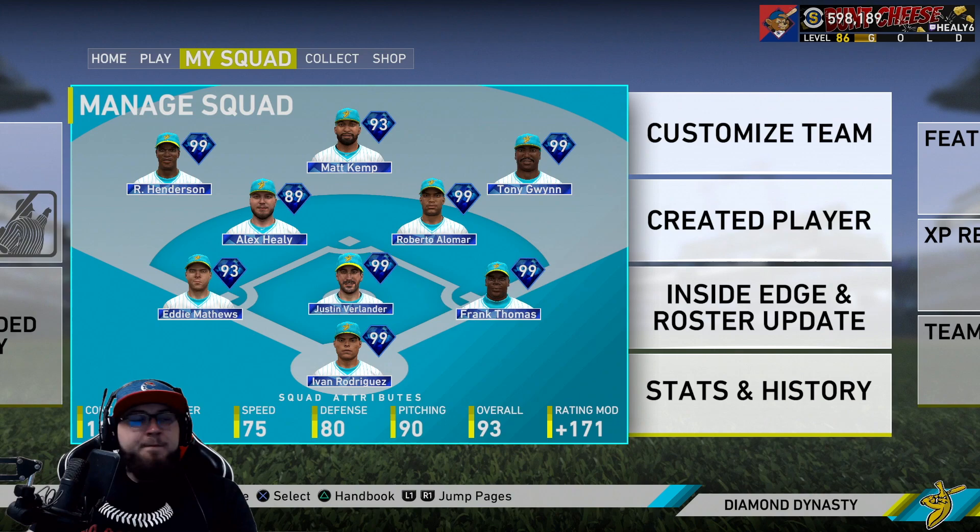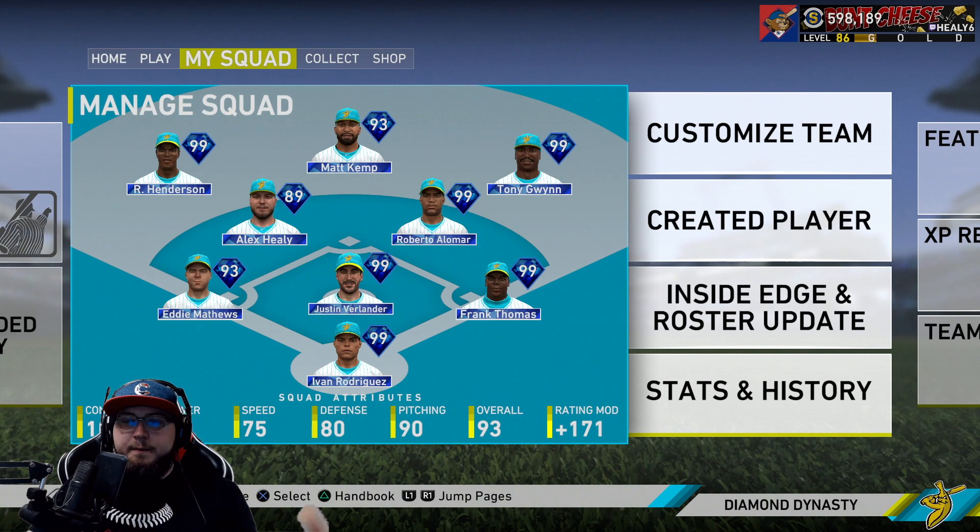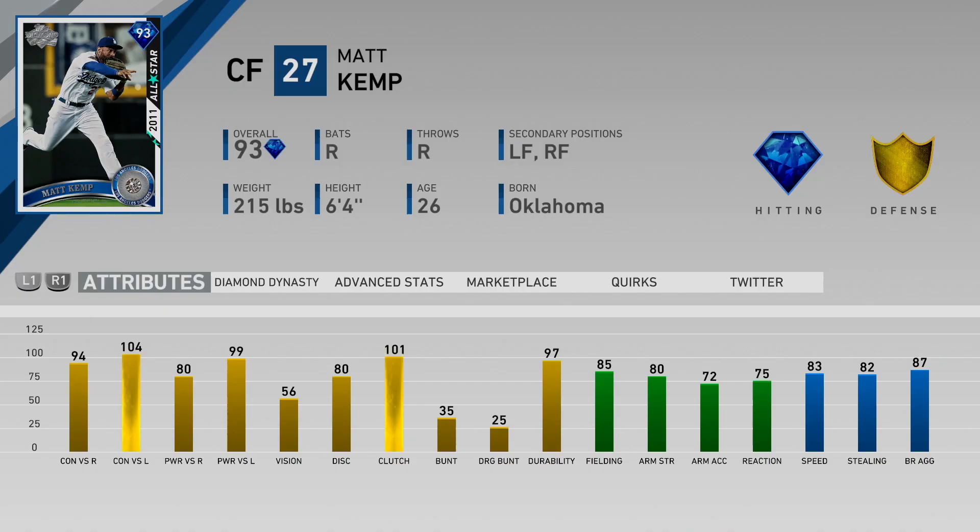What is going on guys, Healy here. Today we are playing a ranked seasons game, debuting Matt Kemp 93 overall — you get him from leveling up in the XP program. He was a beast in MLB 16 and I wanted to try him out. He's gonna be playing center field for us. Also, if you guys haven't seen it, look at that nameplate in the top right — Beast Mode. Details on how to get that maybe in the future, we'll have to see.